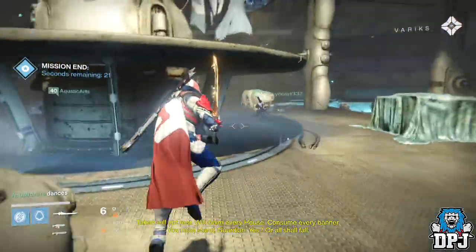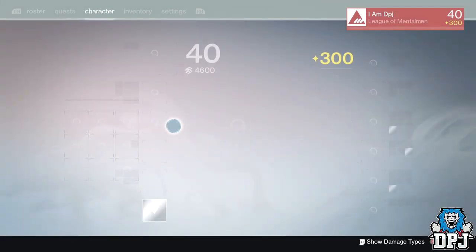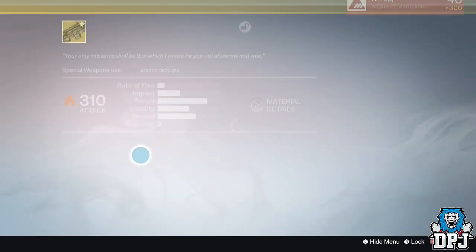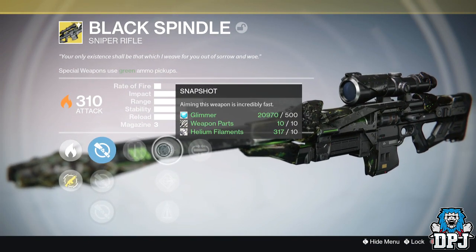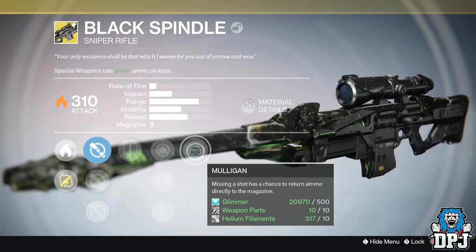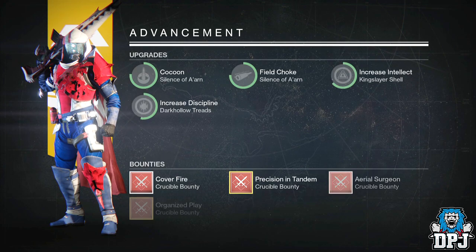Now if someone has tried this on the standard Lost to Light mission on the moon and it works that way without having to do it in the daily, that's even better. If you've tried it, let us know down below in the comment section. Try it out — set the light level to 240 so it's hard — and see if it works. If it does, let us know so we won't have to wait until this mission comes back around as a daily story to get this exotic Black Spindle sniper rifle.